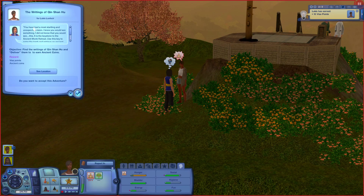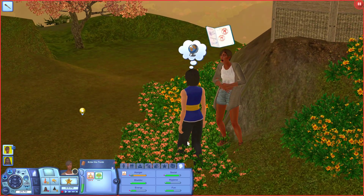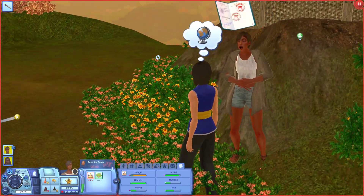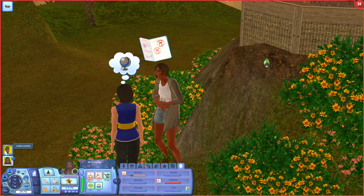So there is another part to this. You've had the most startling and unexpected vision. This is the keystone to the ancient monk retreat - use this key to enter the tomb and retrieve the ancient relic, one that contains the ancient writings of Qin Shan Hu. Bring this to me and I will reward you with ancient coins. So we actually got a tomb mission and we're going to go do that. She got some visa points and she's level two - Lucas has now made it to level two of the China visa. She's uber hungry so she's going to go grab a bite to eat with Omar. They're going to go grab a bite to eat, and I'm just going to let them sleep for the day - then I'll catch you guys in the morning tomorrow where we can start the tomb in the next episode, because I'm going to end this episode here.